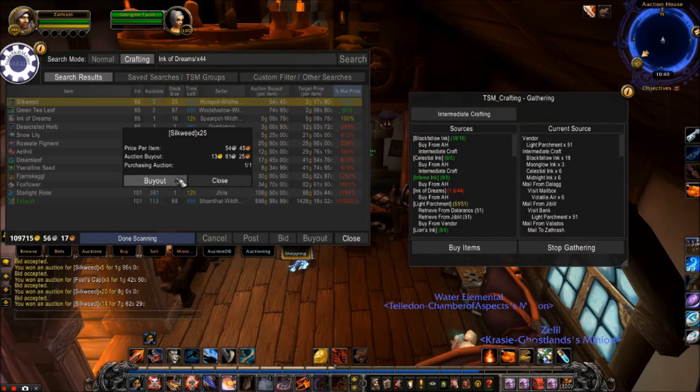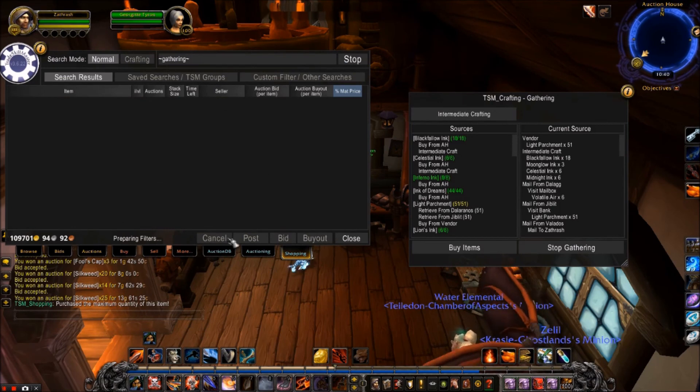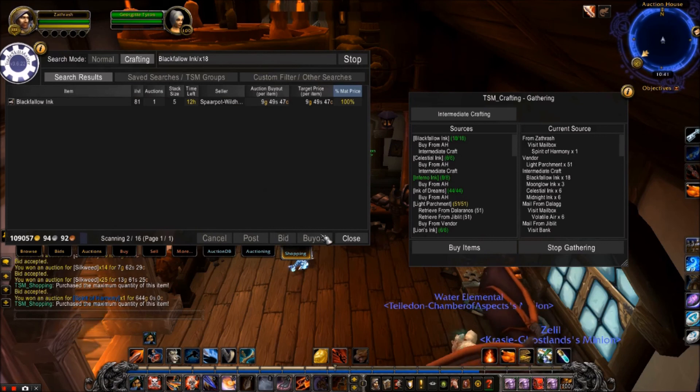Dailies. With daily crafts, what you want to be doing is creating the books and the staffs which you gain from inscription. These sell really well on the auction house — and to be honest I don't know why, because they're really easy to craft. But they sell and they're really good transmog, half of them.